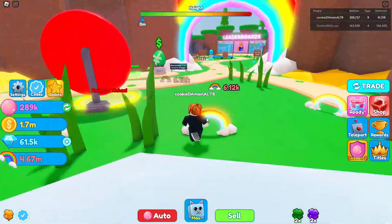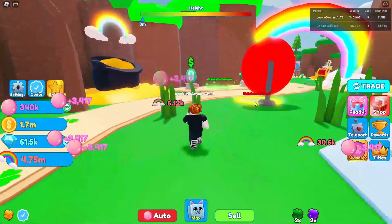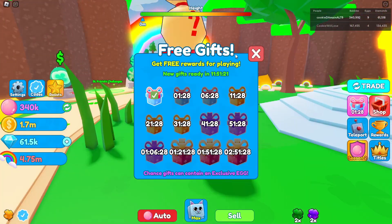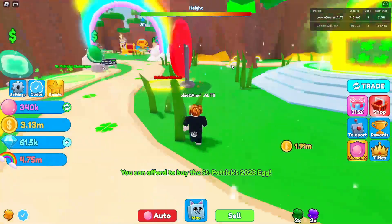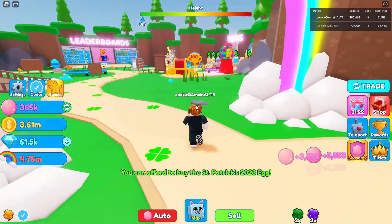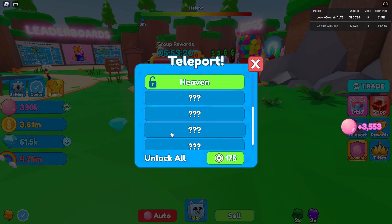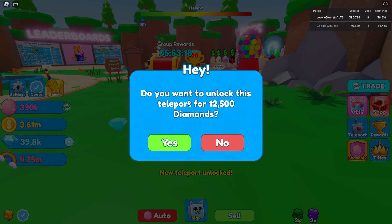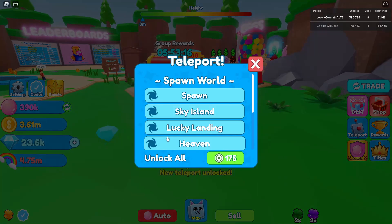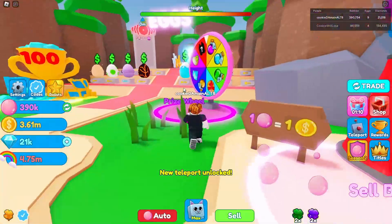We can get a lot more rainbows now. Let's spin the wheel but first let's claim this gift — we got coins out of that. We still need to unlock the teleporter. Let's unlock it right now — 25,000, 12,000. We actually had enough! I was surprised. Now let's spin the wheel.